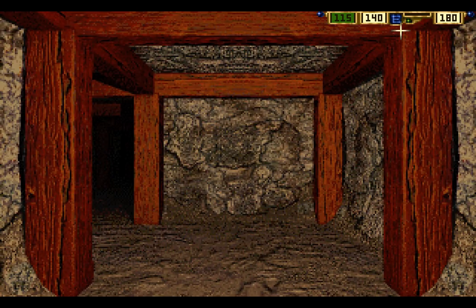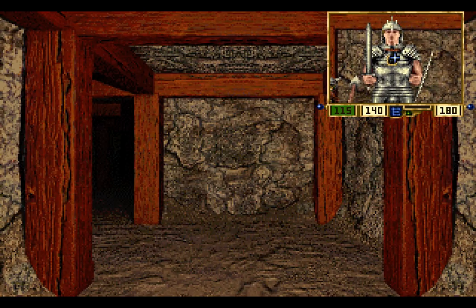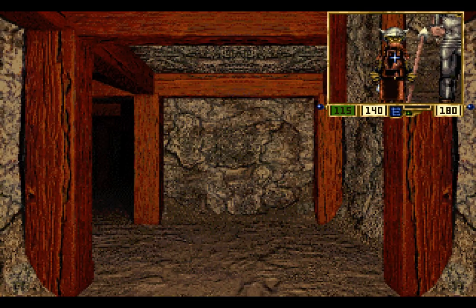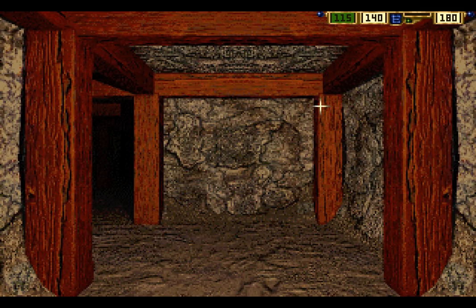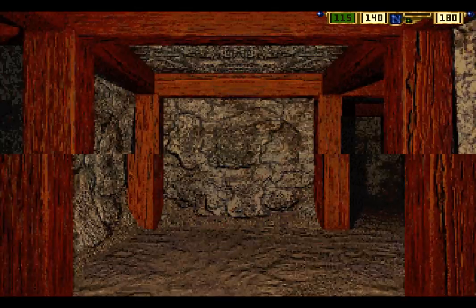Welcome back, folks, to Let's Replay Stonekeep. When last we left off, we freed Vermatrix the Dragon from her captivity, and now we are a dragon friend. We also found Skuzz, who we offered to help get out of the place that he was in — we're going to lead him somewhere far safer. Skuzz is a third member of the party, not a very effective one, but still an extra pair of hands to fight the enemies we encounter.